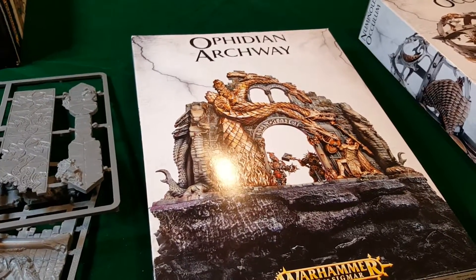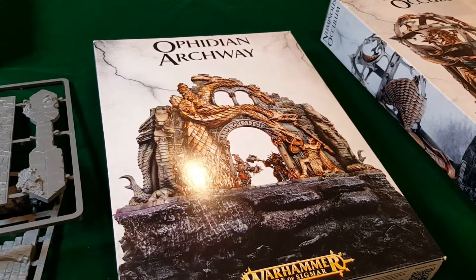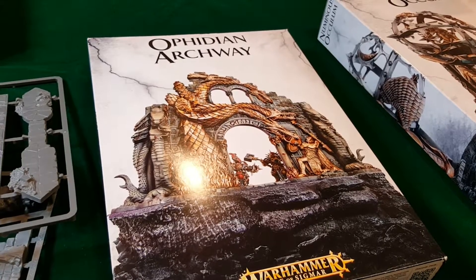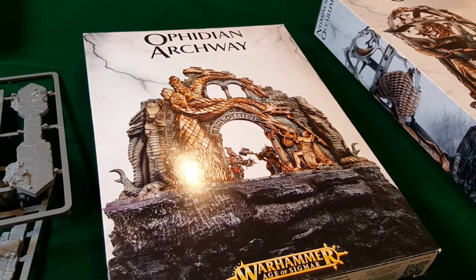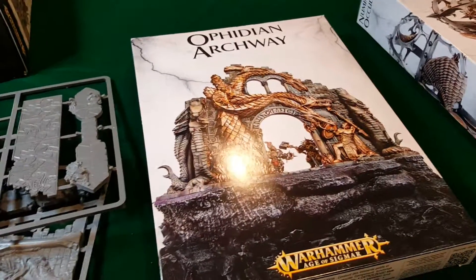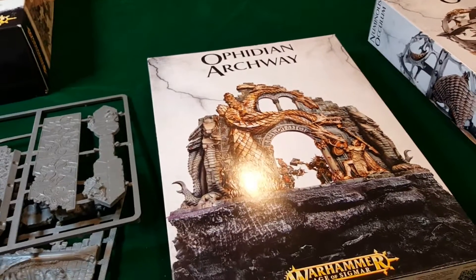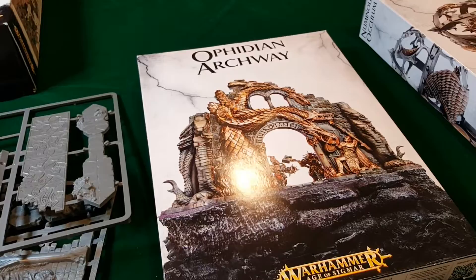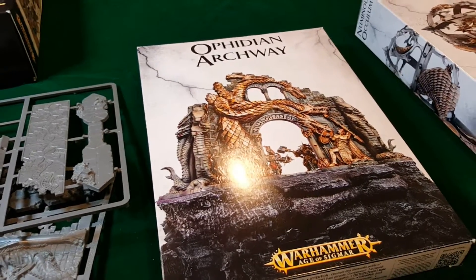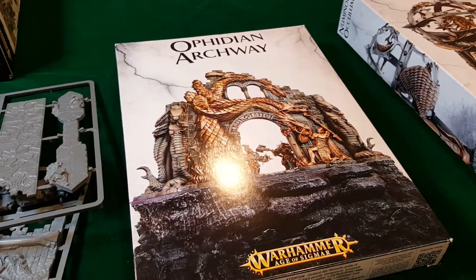Then it has the ability called Awaken Graven Carvings. In your hero phase, any friendly hero within three inches can attempt to awaken the spirits residing within to strike down their foe. You select one enemy model within six inches of the Ophidian Archway and roll a die — if the result is greater than or equal to the model's bravery, it is struck down and slain. That's pretty scary. It's probably mostly going to catch rank-and-file troops since even average heroes tend to have at least six bravery. If the result is a one, however, you must roll a second die — if that result is greater than or equal to the bravery of the model that attempted to awaken the carvings, it is itself grabbed into the walls and slain. So it's a little bit of a risk.